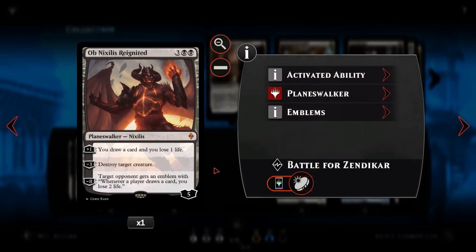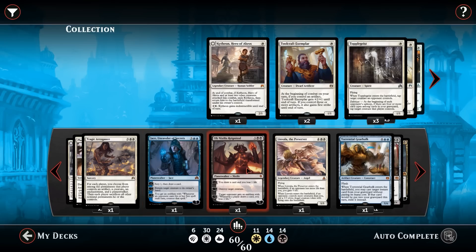We then have Ob Nixilis — another way to draw cards and get the advantage we need. For three and a black, he's a five loyalty planeswalker. His plus one lets you draw a card and lose one life. His minus three destroys target creature, which is arguably better than Jace's minus two. His minus eight ultimate gives the target opponent an emblem where whenever any player draws a card, that opponent loses two life — so it's a four-point life swing every single cycle, which is pretty sweet.